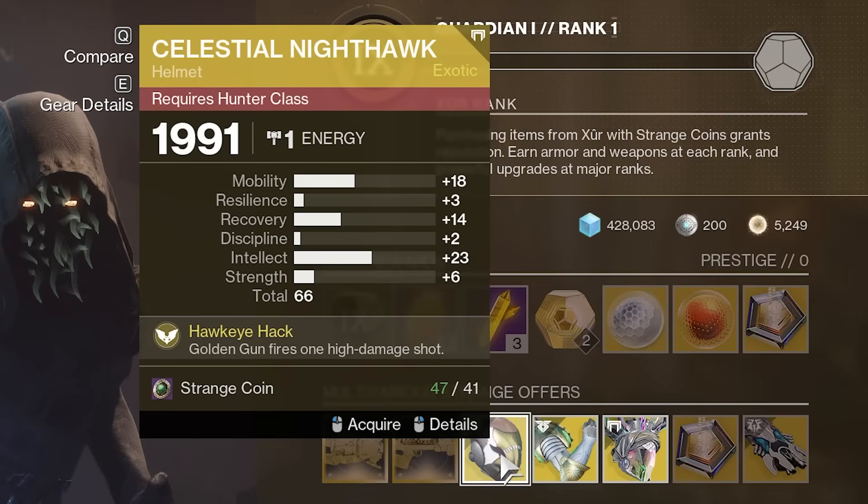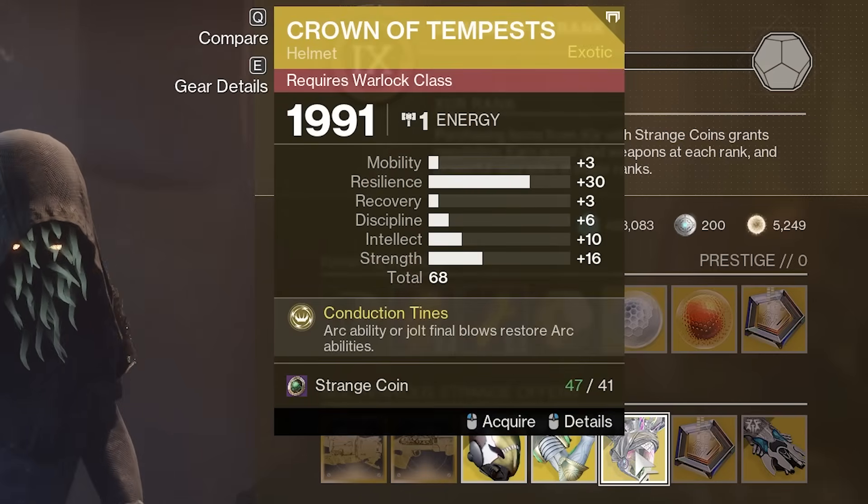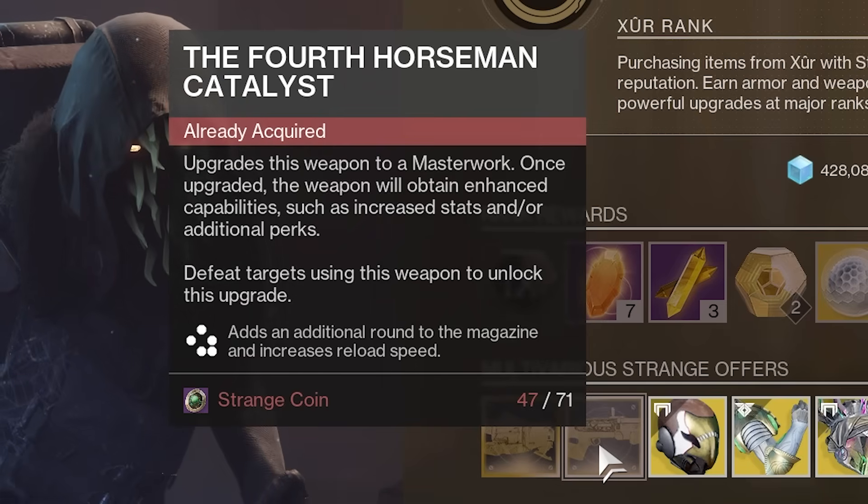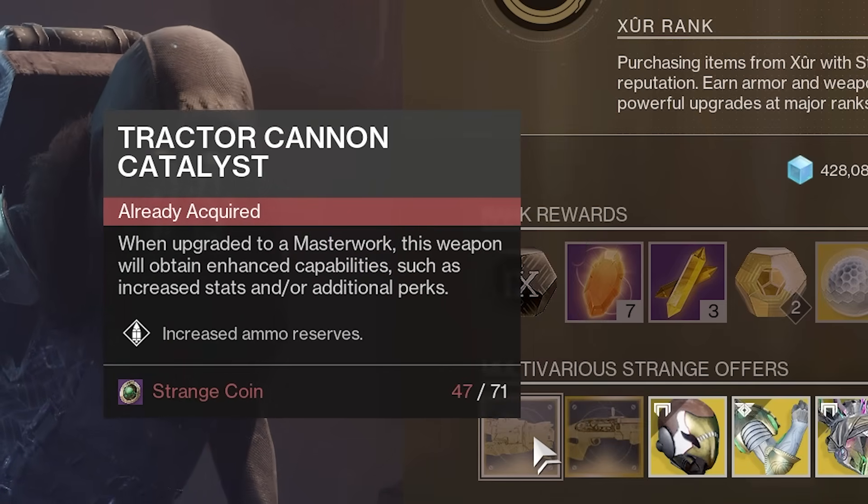Our stat rolls for our exotic armor pieces are pretty good this week as well, all in the 60s, with a beautiful Wyrmgoth caress with that plus two mobility. Fourth Horseman Catalyst, Tractor Cannon Catalyst, both very good.